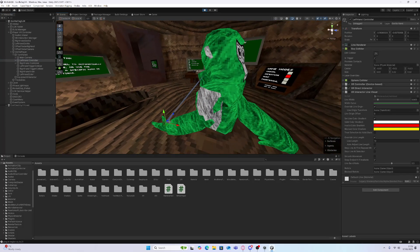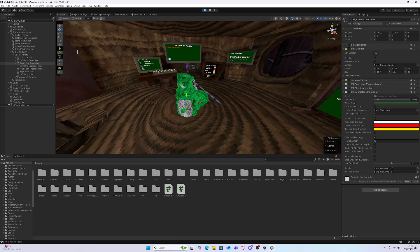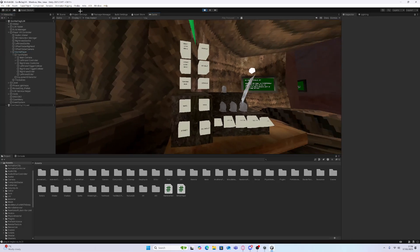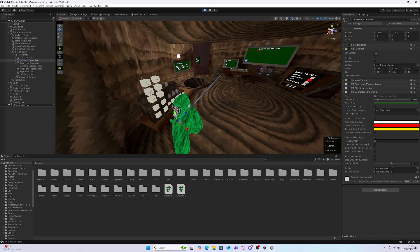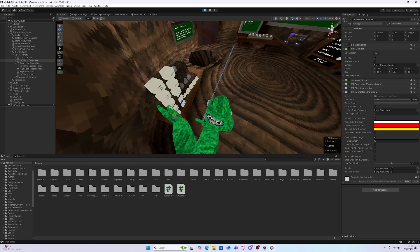If you want to play with the other controller, go to the player. Go to the player and grab the controller, press Disable Camera Mode. You can see the lift camera mode disables. If you turn it back on, and then simulate arms, it will turn on.